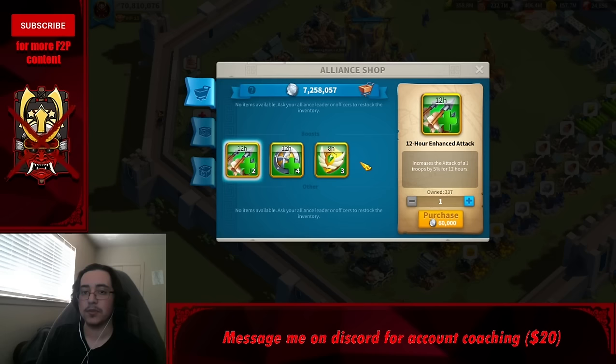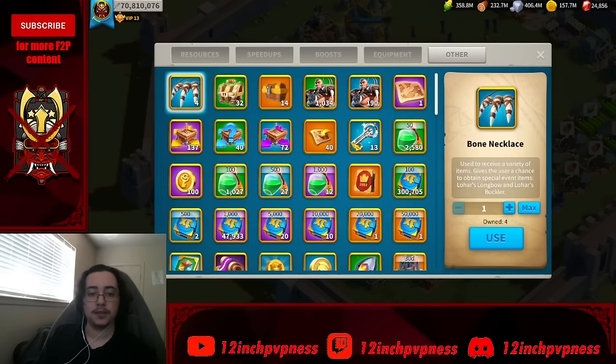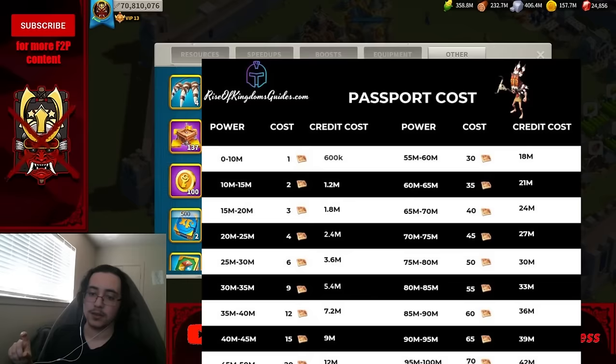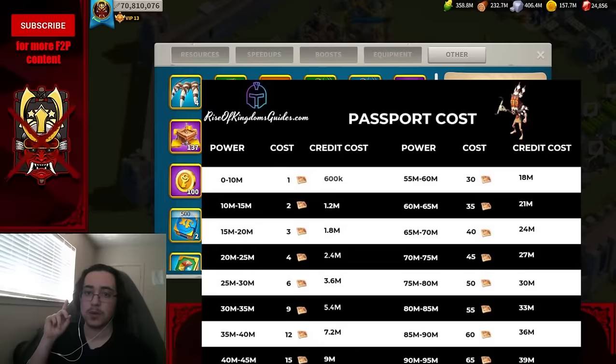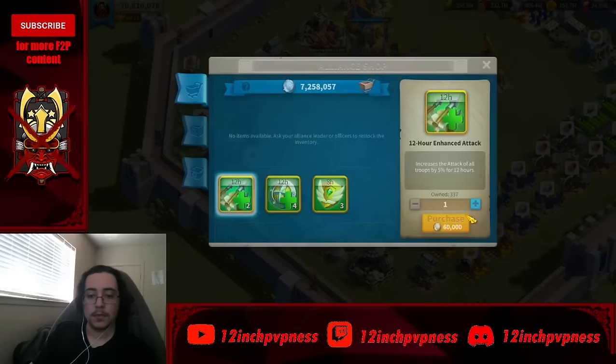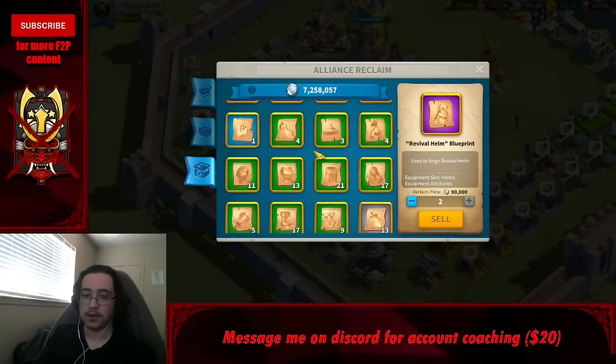Passports are used to migrate between kingdoms. Early on you get a beginner's immigration that doesn't require passports. As you gain power the cost rises — below 10 million power you spend one passport, but above 55–65 million power you might spend 40. Being able to migrate if your kingdom goes bad is really important. The alliance reclaim shop can get extra credits, but stay far away from it early game.